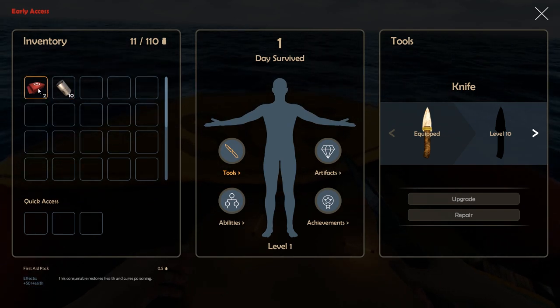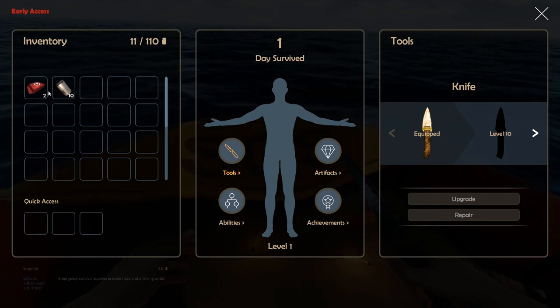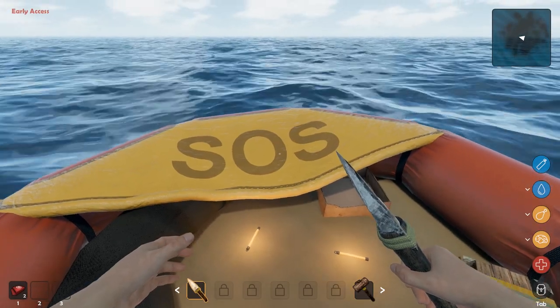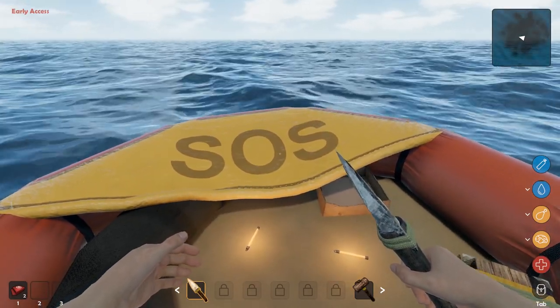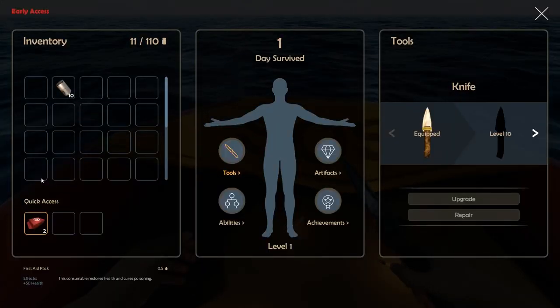If you press Tab you open up your inventory. I haven't figured out quick access yet, so I usually come in here. Let's put something in the quick access slot — press number one for that. Actually, I'm going to take that out of the quick access slot because I don't want to use it by mistake.